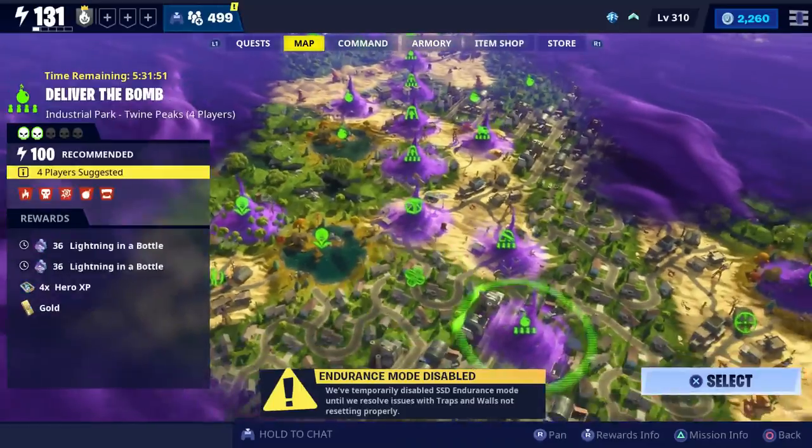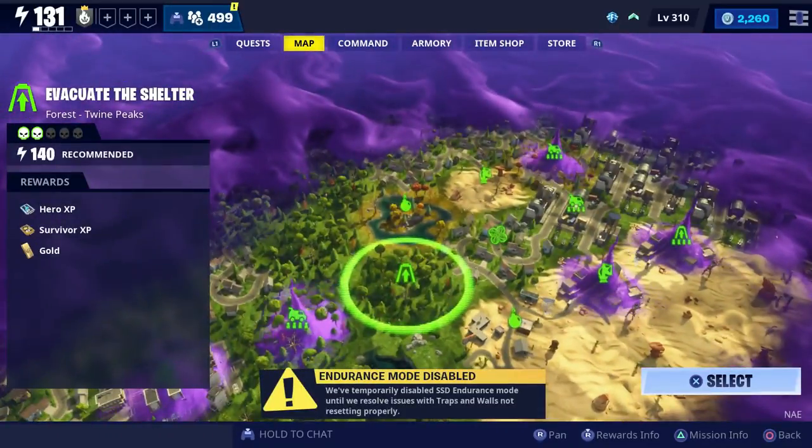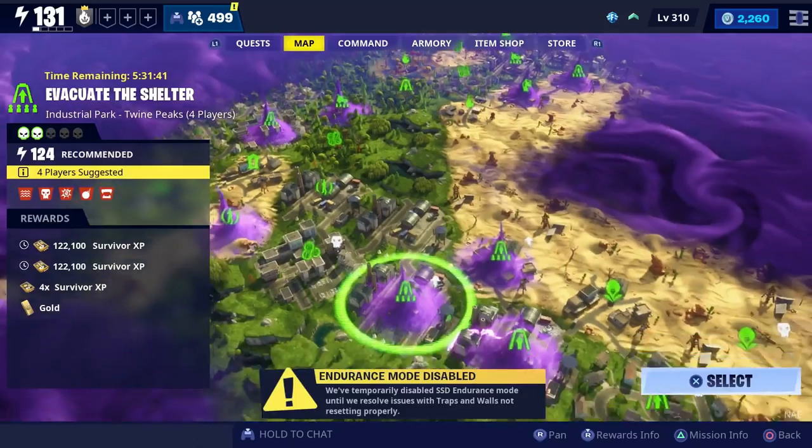The recommended power and husk rating in the last two difficulty zones in Twine Peaks have been increased to 132 and 140, which the husks were already at. It just had the recommended power level a little bit below that.